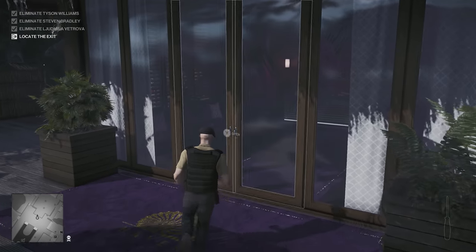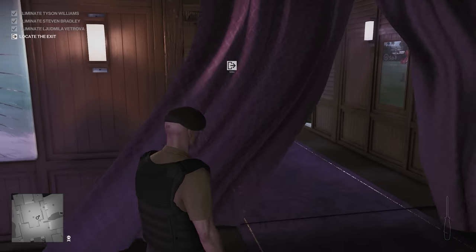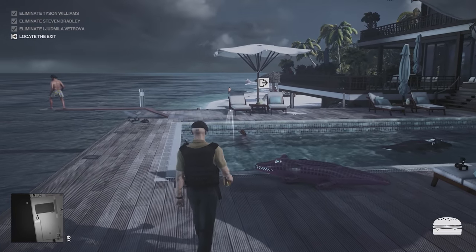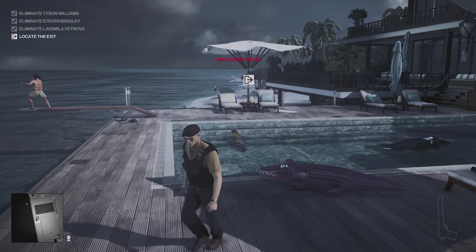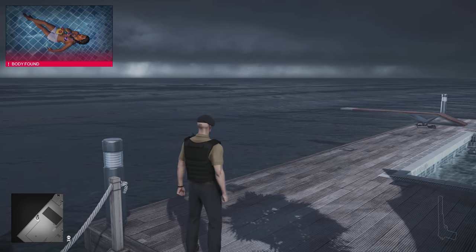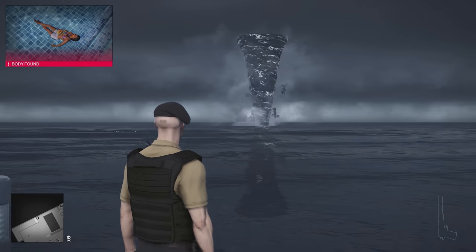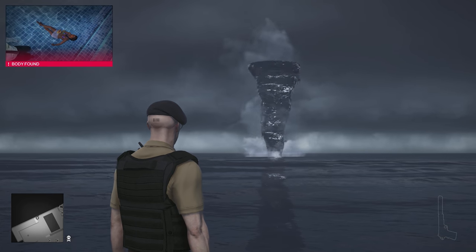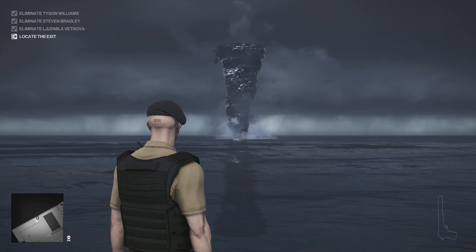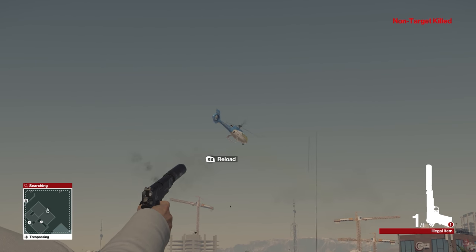This next easter egg is typical Hitman — downright crazy. On the Havana island map, you'll need to collect the 11 tourist pamphlets. After you've found all 11, head to the villa and make the girl in the pool unconscious — I found a hamburger to be quite useful here. If done correctly, the man on the diving board will jump into the water, and a tornado made up of moose will appear. This isn't the first time we've seen a moose in the Hitman series, as one would fall from the sky on the Marrakesh map in Hitman 2016.